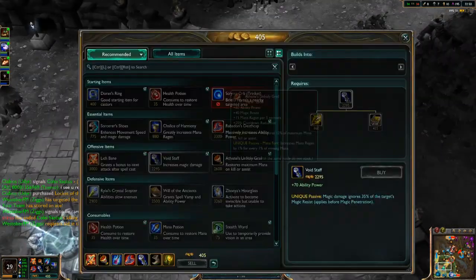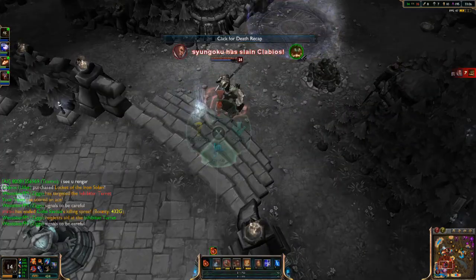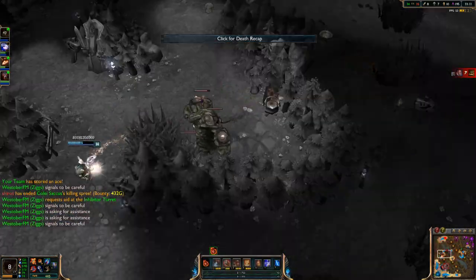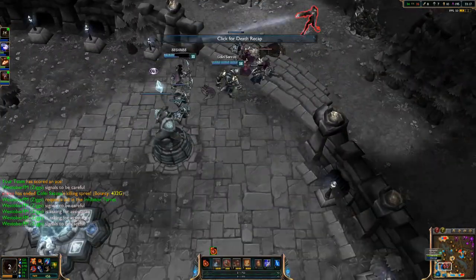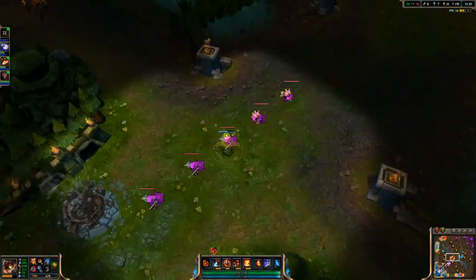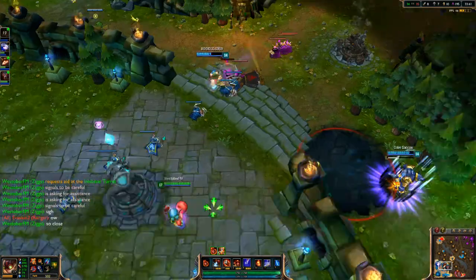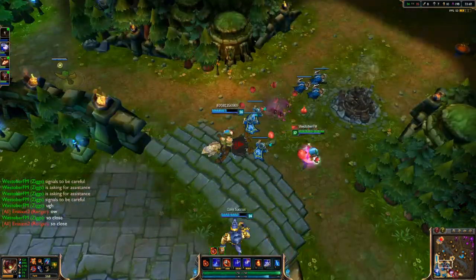I have my Void Staff, Lich Bane, Rabadon's, and Athene's right now. I got my boots but don't have enough gold for anything else — I'm trying to build Zhonya's. I don't have Sorcerer's Shoes yet, which I'm trying to get. I try to ult Rengar but miss him just before he backs.